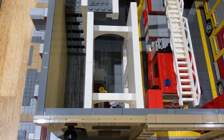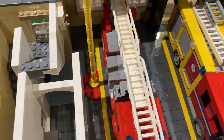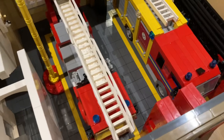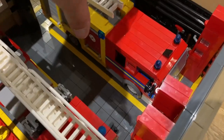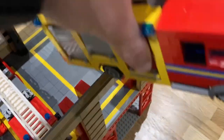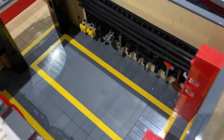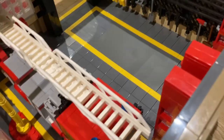Inside we've got the office with the call handler there, a little photocopier next to her desk, stairs up to the first floor, and the fireman's pole. We've also got the ladder truck and the appliance there. Moving this out of the way, you can have a look at the wall — on the wall here we've got some fire hoses and equipment.